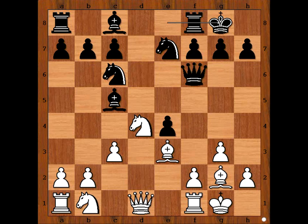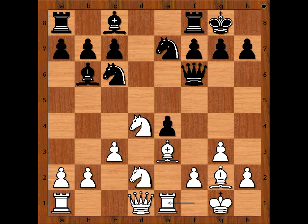White to move. Not Bxe4 — Nd2, Maria wants to recapture with the knight. Black to move, Bb6. Perhaps Bxn would be better, but Koneru Humpy wanted to keep the bishop here, and we have bishop to b6. Now knight takes on e4 is possible, but Maria is not in a hurry — she played rook to e1.